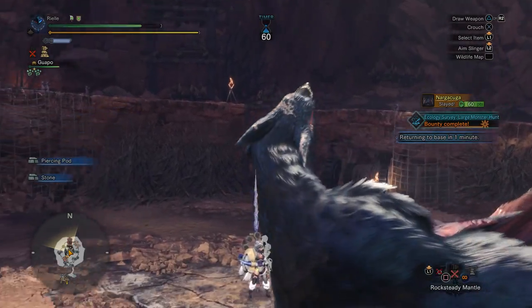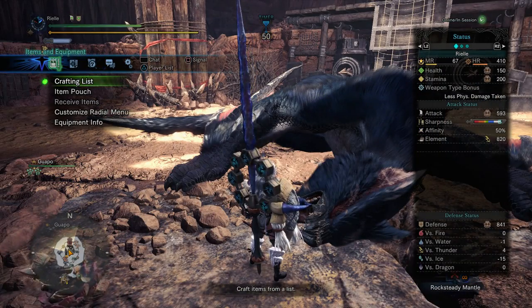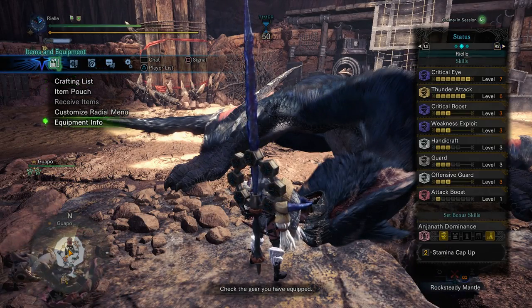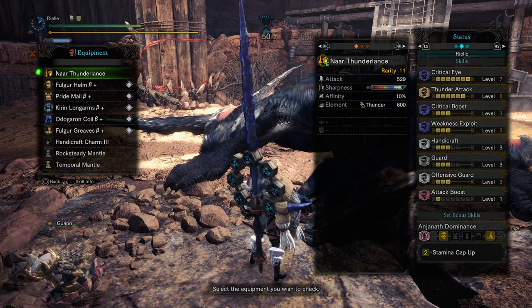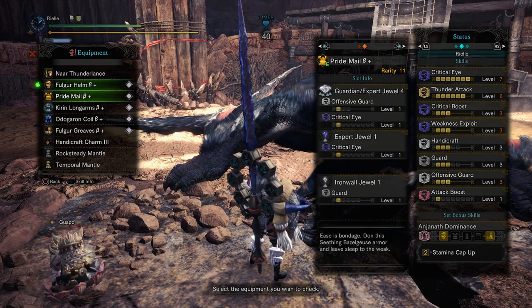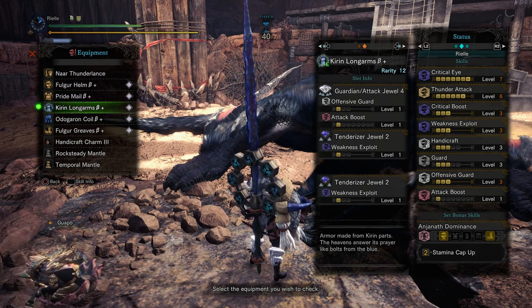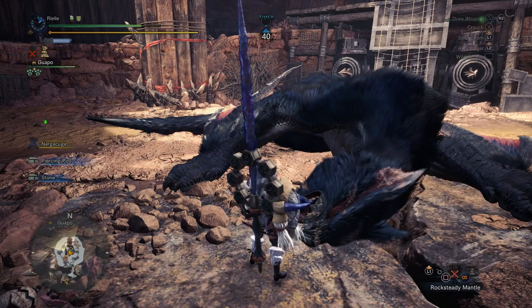That's Offensive Guard on Narga. It is a really good skill to use against monsters that attack really frequently with accurate hitboxes. If you're interested in this build, this is just my Thunder Attack build, and I've gemmed in Offensive Guard with a lot of Thunder Attack.